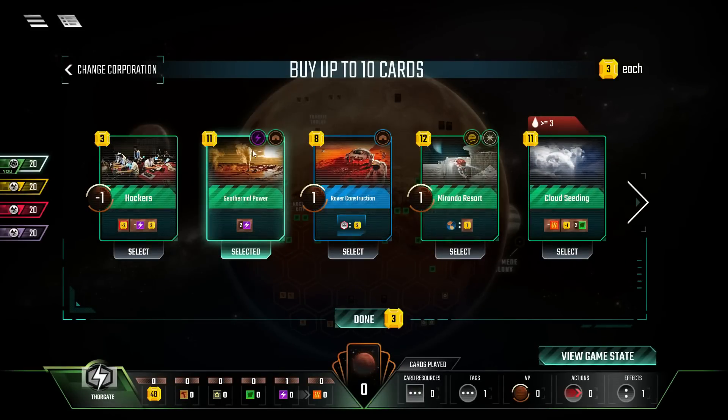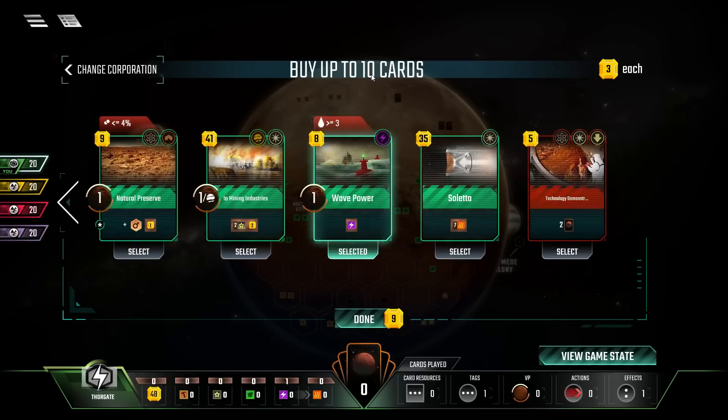I'm seeing power tags already, and you generally want to start with those right off the bat. Hackers is fantastic for Thorgate turn one, because we have juice. We've got the juice and we can get two income while simultaneously hurting somebody else. Miranda Resort - we don't have any earth tags to start with. Rover construction is a consideration. Wave power - I'll take some wave power. Always good to get these because they're always going to be worth it. We can't play this one right away, but that's okay.